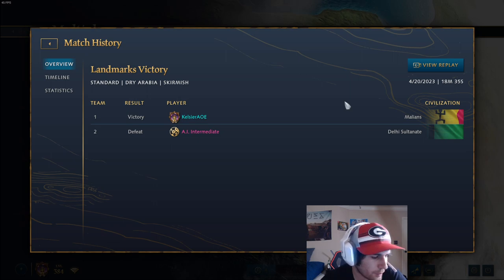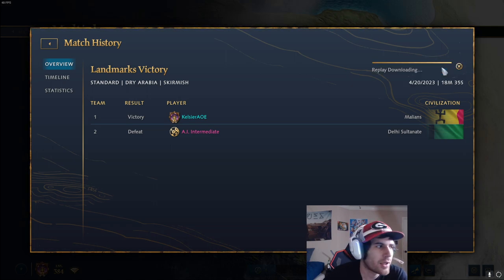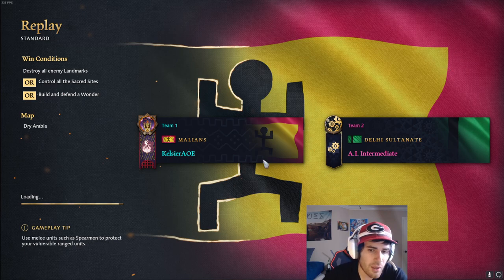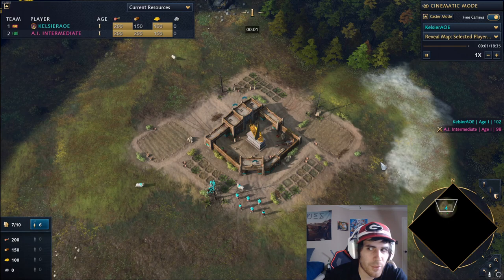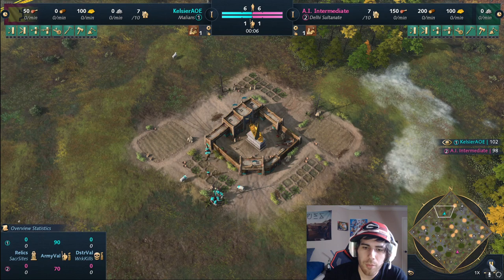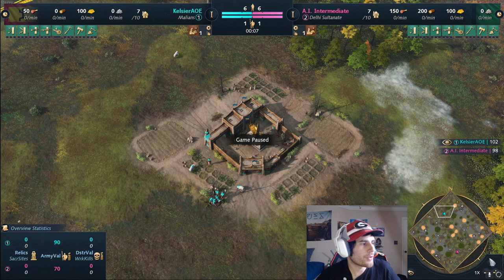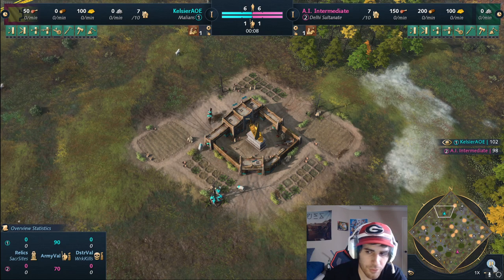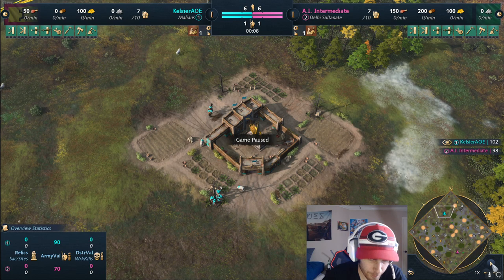The easier build is just the castle rush - it's really strong. Sometimes you're going to have to make units and defend, especially if you're playing against Delhi, Ottomans, or feudal civs that are massing units. But if you see your opponent going for multiple town centers, you're good to just head straight to castle.